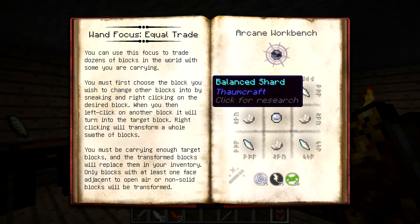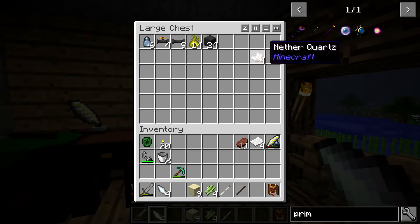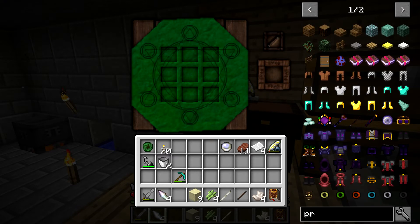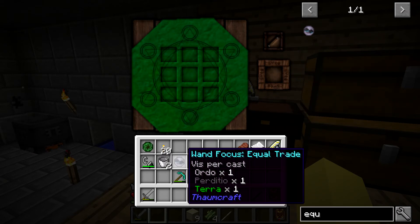Unfortunately I do have to hop off camera to make the Balanced Shards, but other than that it's actually really easy to make - just Nether Quartz and Quicksilver, which we've already used for stuff. Okay guys, so we are back. I now have the four Balanced Shards that we need - really easy to make. So now we need to get the Nether Quartz and the Quicksilver. We can look up the Equal Trade focus and click it in. We do need to swap out the wands because we need more Ordo. There we go - we have the Equal Trade Wand Focus.